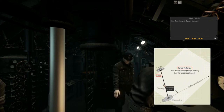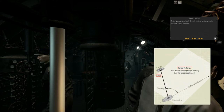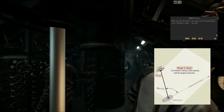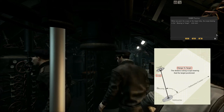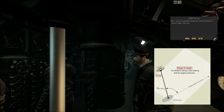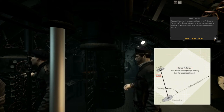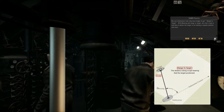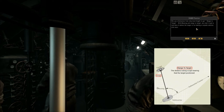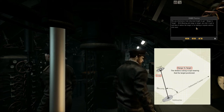Note that you can scroll through the tutorial at any time to repeat a stage. If the tutorial plays too fast and you cannot follow, you can scroll back, and you can also pause from there. To get the range to the target, we must use the mast height of that ship. With bearing and range to the target, we start to get a real idea of where the target is for making a torpedo solution.